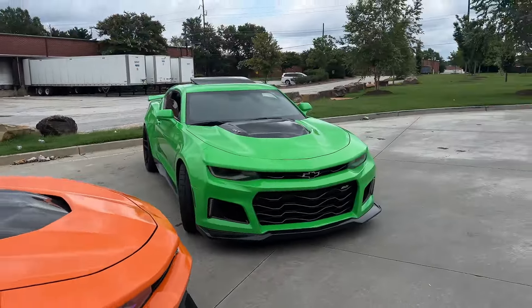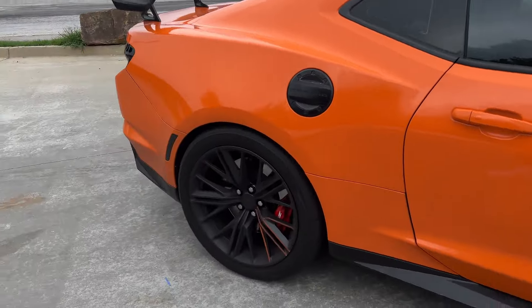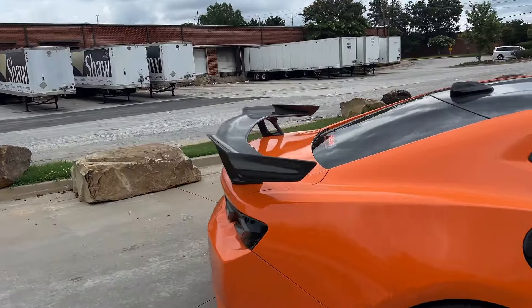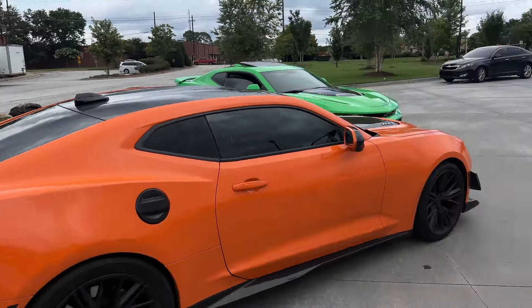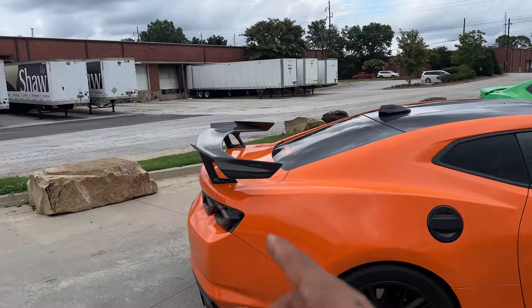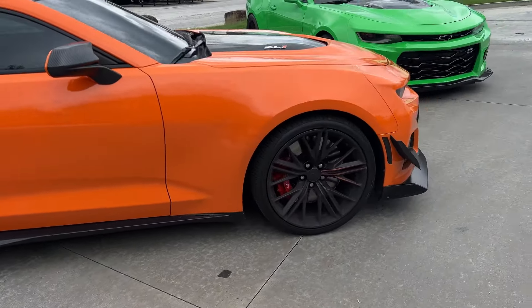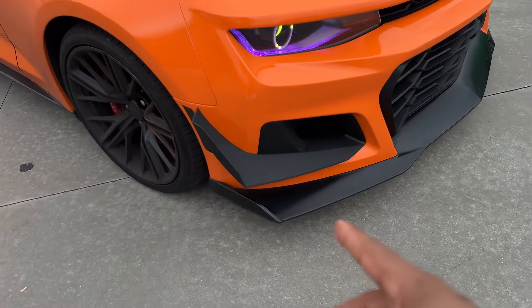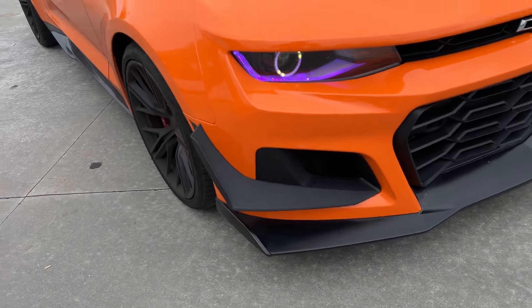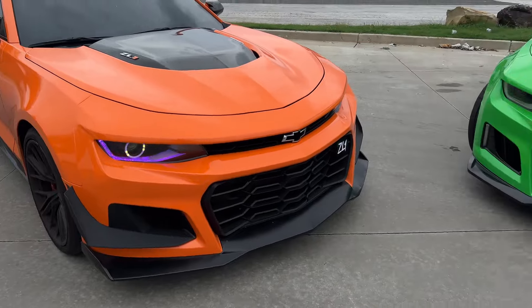I know it ain't too often I be posting. The carbon mirrors are out, y'all. With the little one-piece Lee wing — let me know, should I do the one-piece Lee front bumper and the one-piece Lee wing? I lowkey want to do these front canards right here, I'm not gonna hold y'all. I think it'll look tough, definitely gonna look way more aggressive.